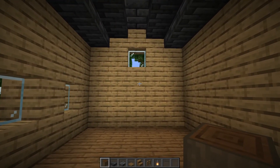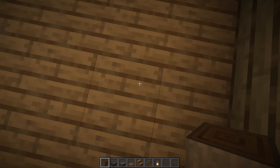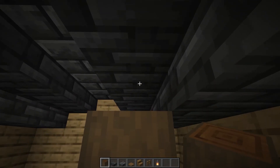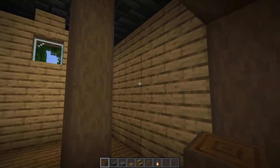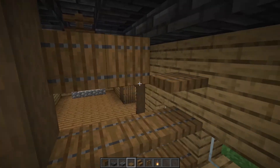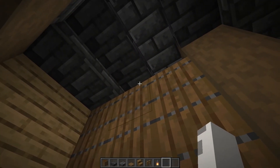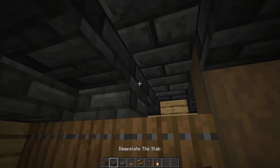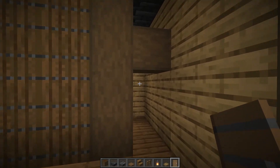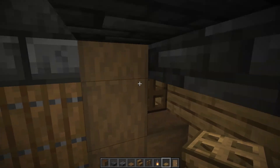Now we'll start building the bedroom. If you come over here in between these two windows and one block away from this wall, we'll build a pillar of our stripped dark oak logs. We'll add a crossbeam at the third block. Then we'll build up our wall with spruce trap doors. The wall of trap doors should be four blocks high. Then we'll take our deepslate tile slabs and our deepslate brick slabs and fill in the rest of the space. Next, we'll add the door and the small window — place a spruce trap door here and an oak trap door up here to give us a nice little window.